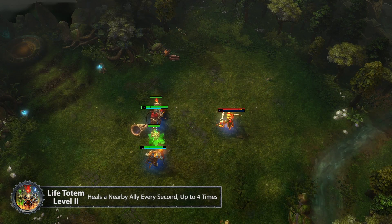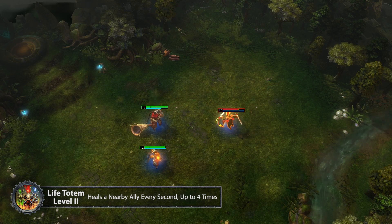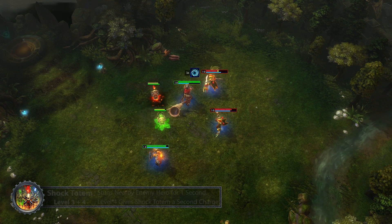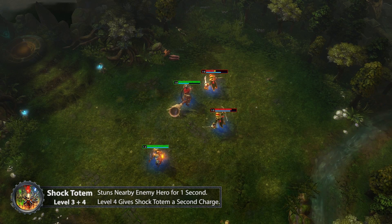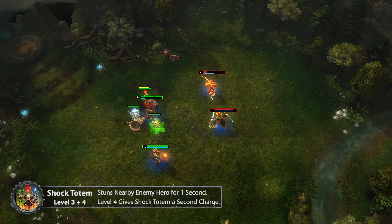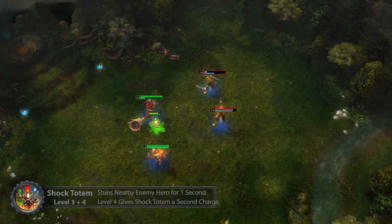Level 2 is Life Totem, healing in short bursts — every second the weakest nearby ally can be healed up to 4 times. Level 3 is Shock Totem, stunning the weakest nearby enemy hero for 1 second after a 2 second delay. And level 4 allows the Shock Totem to stun a second enemy hero in the vicinity.